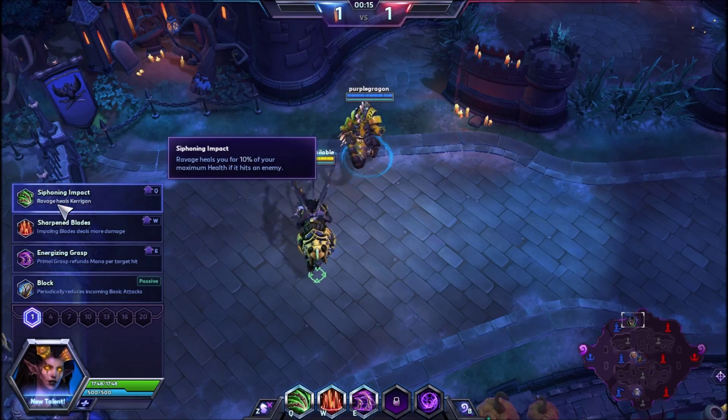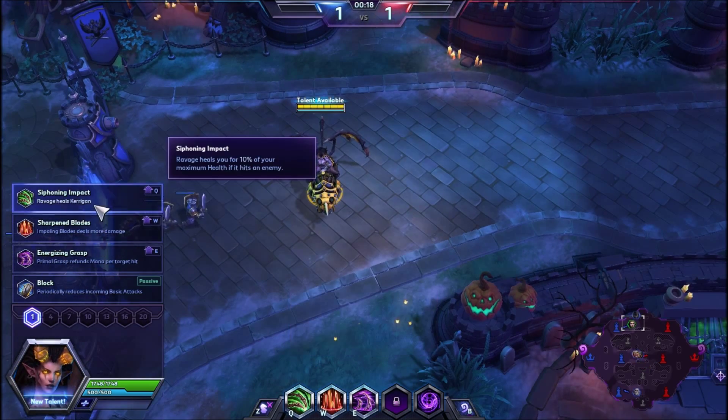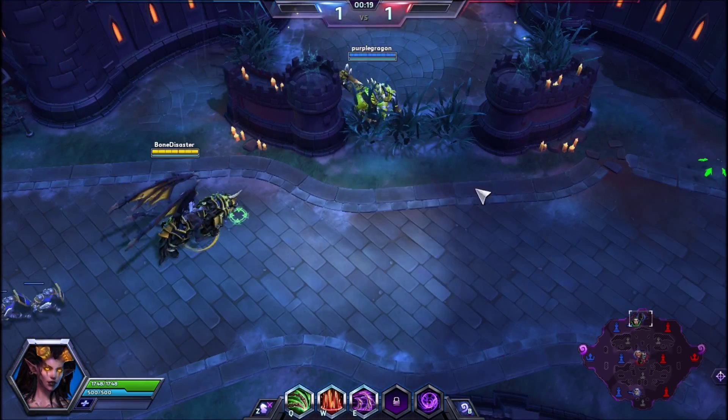At level 1, we're going to go Siphon and Impact. It's going to make our Ravage heal for 10% of the damage done if it hits a target.